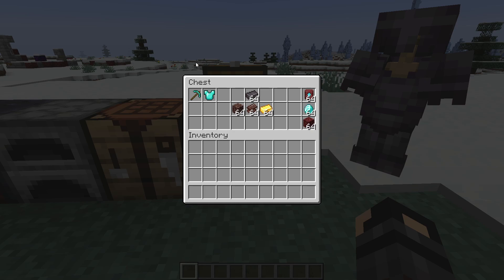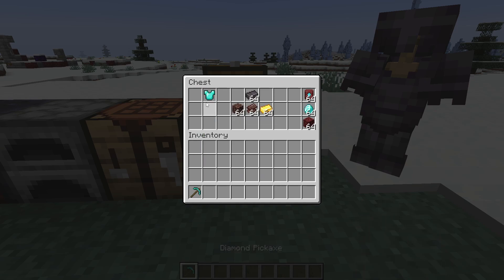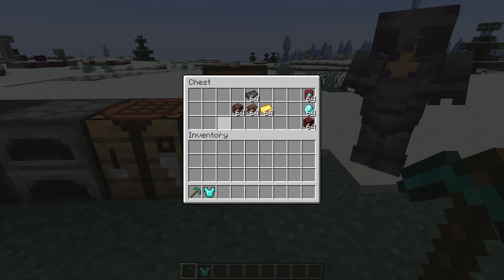So to make a netherite armor piece or tool, first you need to craft it in diamond. For example, I have the pickaxe and a diamond chest plate here. Add those to your inventory, whichever it is that you're going to craft. After that, you'll need one netherite ingot — or one per piece that you're going to upgrade.